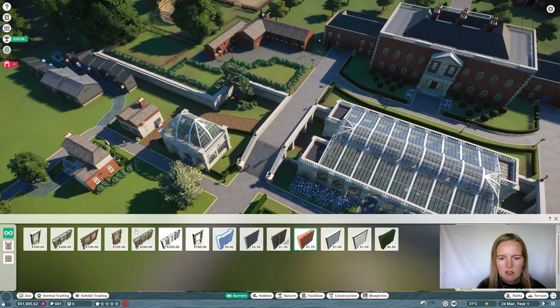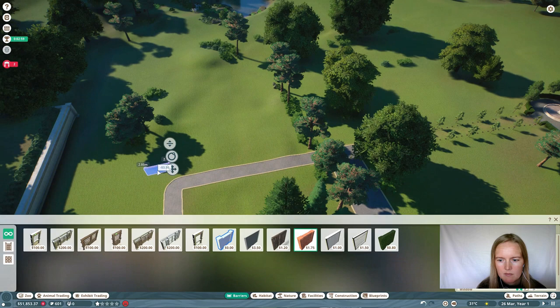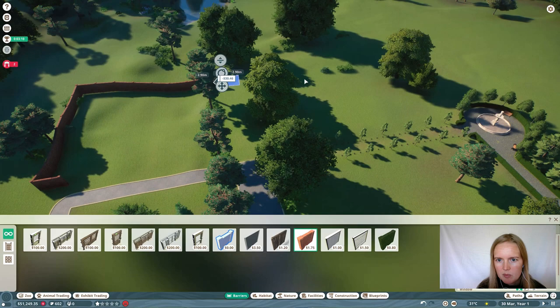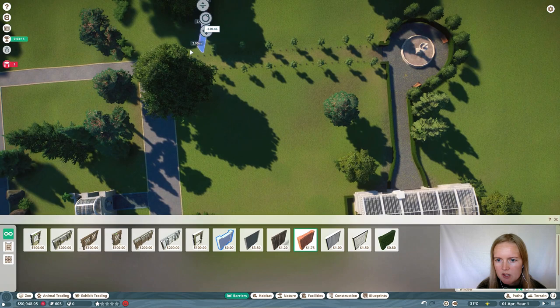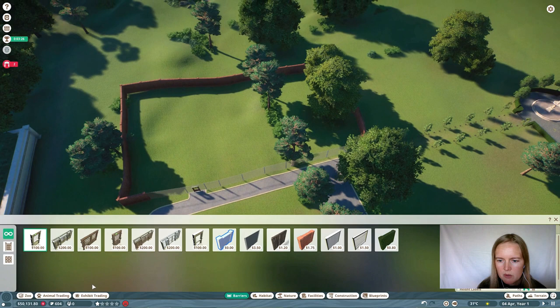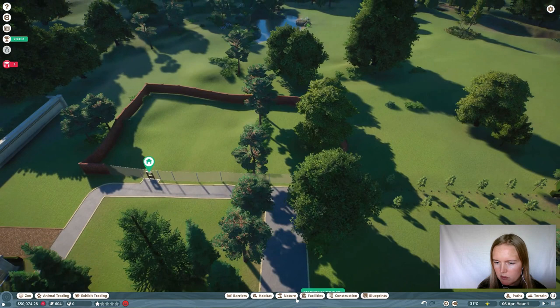Still need to build the enclosure for them. Just use the cheapest options you have for fences, because you don't really pay attention to decoration in the time scenarios. Efficiency is way more important, so we're just focusing on efficiency, not on the way it looks. Send to the zoo — there we go. Let's speed up the time, which I forgot to do before. Sorry about that.